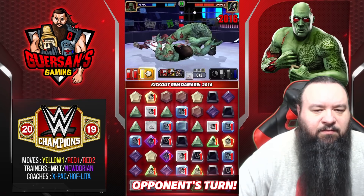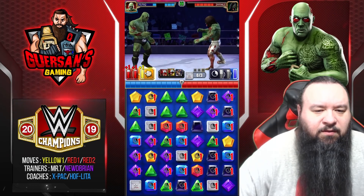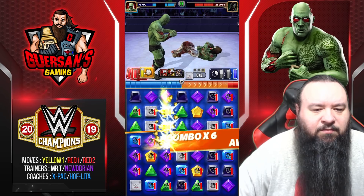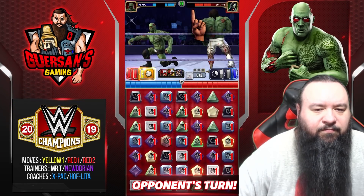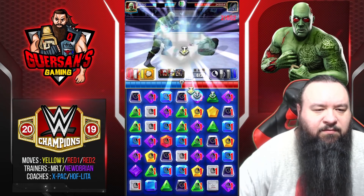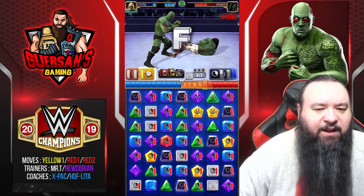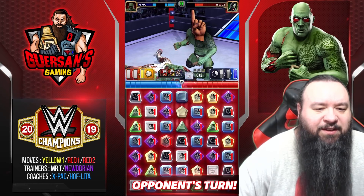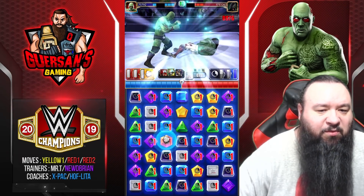Grab that. Let's get more red. Early pin. He's still stunned. Let's make more traps. Let's break them. I'm having a hard time getting any reds on the board though. This could very well be a problem because I don't have any red to reload anything. I'll use this just for damage because there's only one red to break anyway.